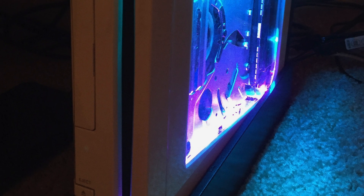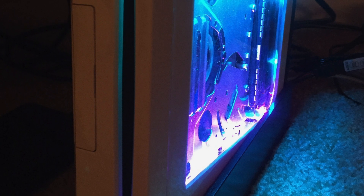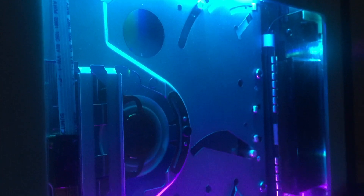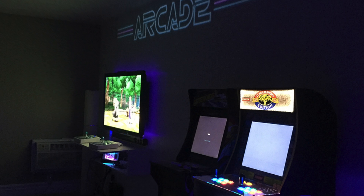I actually hardwired the disk loading light to stay on when the console is powered on, as opposed to only flashing on for a few seconds. I changed the blue to a cyan-to-purple gradient fade to be cohesive with the side window lighting. I added a side window to have an internal view of the hardware inside the Wii, lit by two LED strips set to a cyan-to-purple fade — ultimately done to match the overall scheme of my vaporwave 80s arcade room.